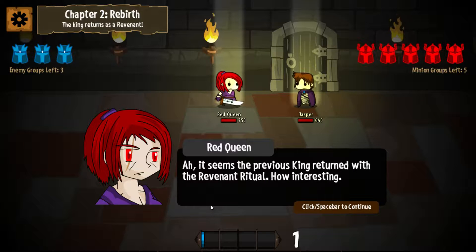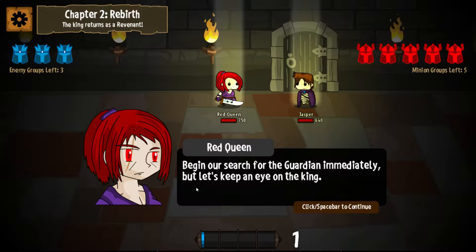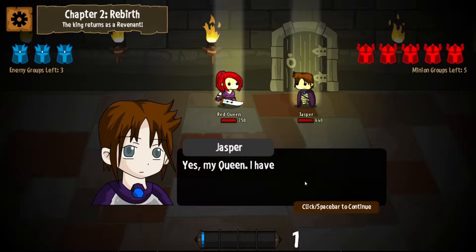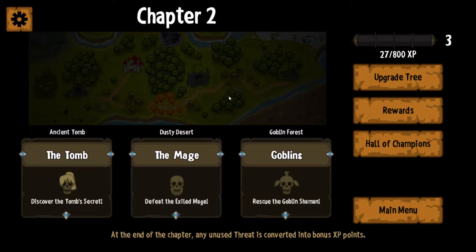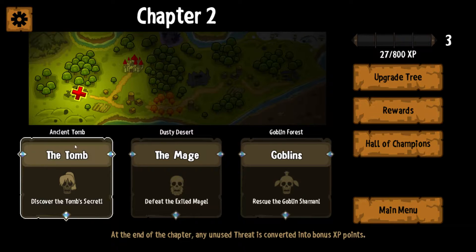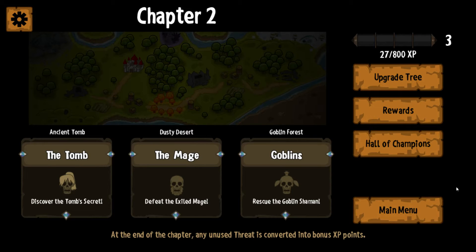Red Queen: it seems a previous king has returned with the Revenant ritual. How interesting. Begin our search for the guardian immediately and let's keep an eye on the king. I have summoned the heroes of the realm and I will begin the hunt. So guys, we actually have a choice of what we're going to do in the next mission and some upgrades to choose from, but I'm going to get into those in the next episode. Thanks guys for coming out for Reverse Crawl — we'll be back in the next episode for more. Later.